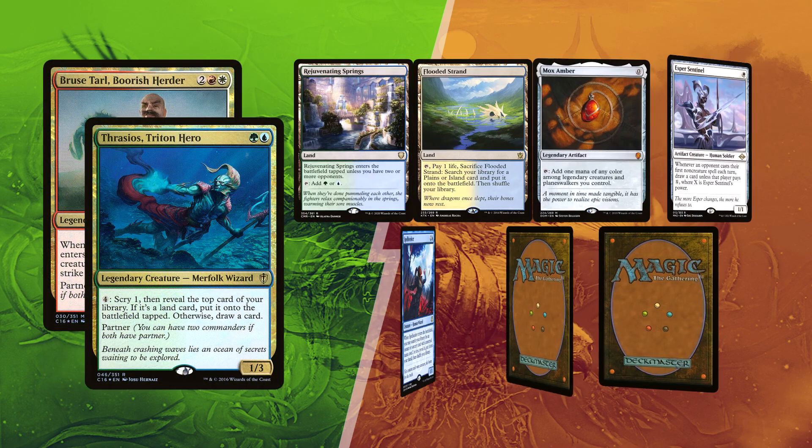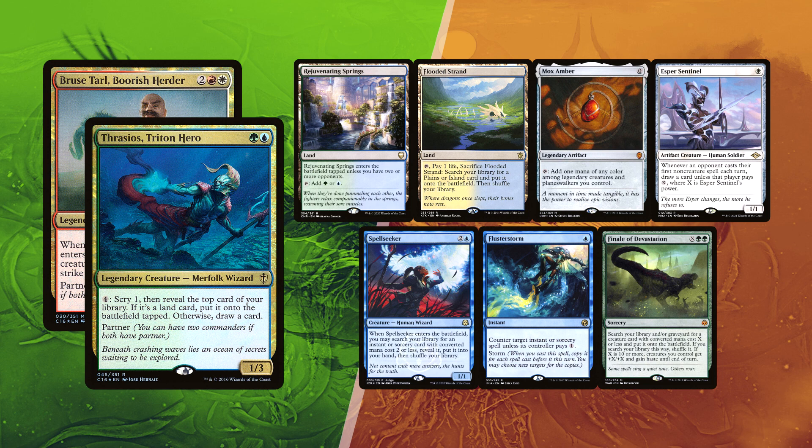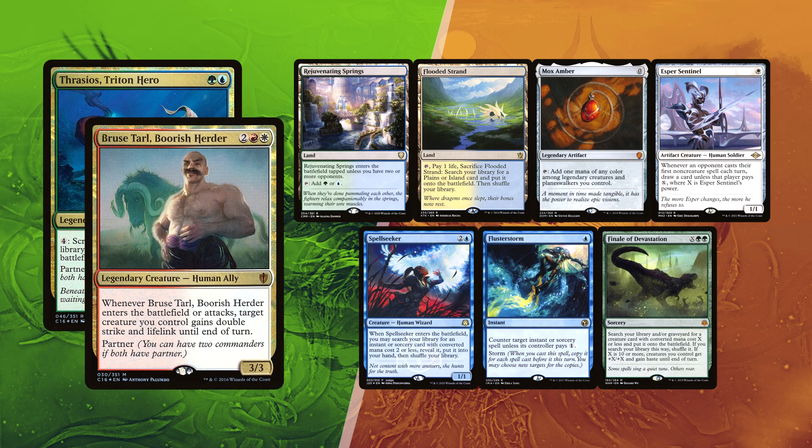Reclamation Sage is quite underused and great if flashed through Yeva. Finally, Baal kept his first 7 with a Rejuvenating Springs and Flooded Strand for lands. Mox Ember can become online turn 2 through Thrasios after the turn 1 Esper Sentinel. Flusterstorm for interaction and Finale of Devastation is a great tutor or finisher. Spellseeker can pivot through his needs.